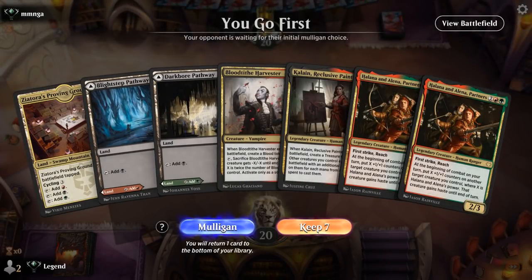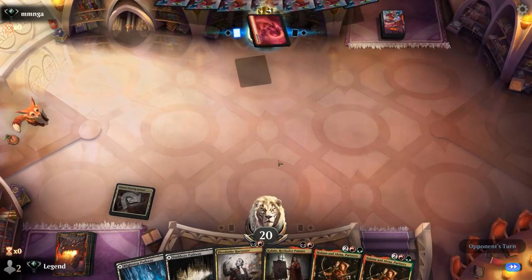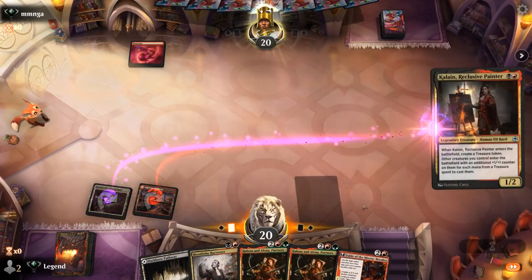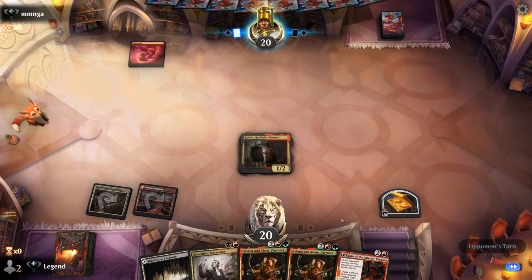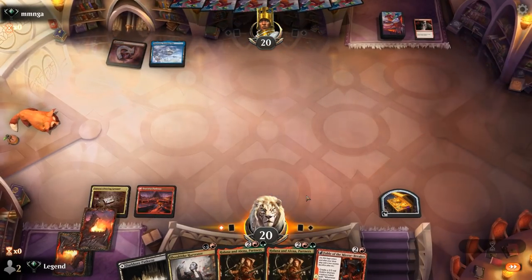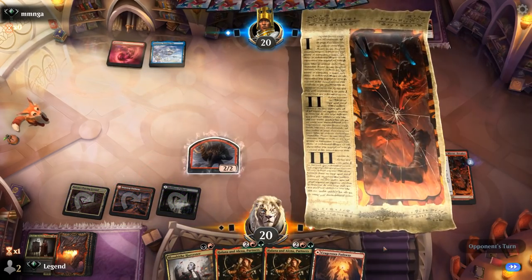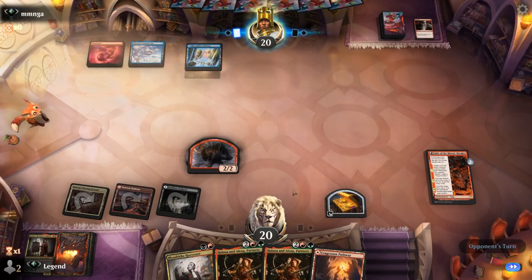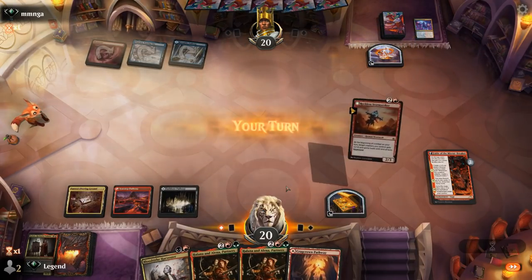We're on the play and our hand seems quite good — turn 2 Kalain sets up turn 3 Partners with an extra counter, one of the most explosive starts we're capable of. Turn 1 Mountain from the opponent could disrupt that, but we'll still get our treasure. They might have Play With Fire, which makes Partners less appealing when we don't have a creature to put those counters onto. Opponent is Blue-Red, and Strangle takes care of Kalain. Now we'll just go for Fable and save our treasure token for later. At least no Fading Hope end of turn.